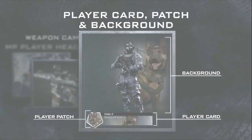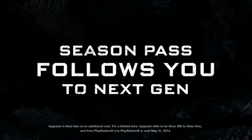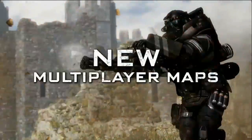Which comes with an MP Player Head, a Bonus Weapon Camo, New Reticle, and a Player Card, Patch, and Background. As well as access to the downloadable multiplayer map Freefall. And if you upgrade your current gen console to next gen, your Season Pass content goes with you at no additional cost.